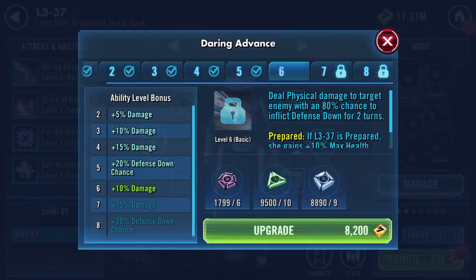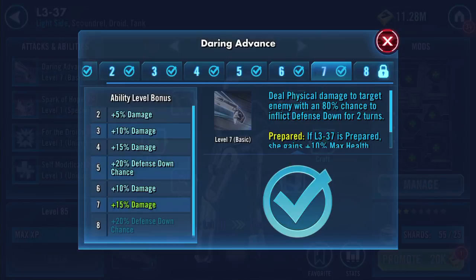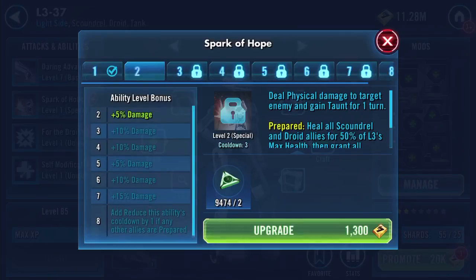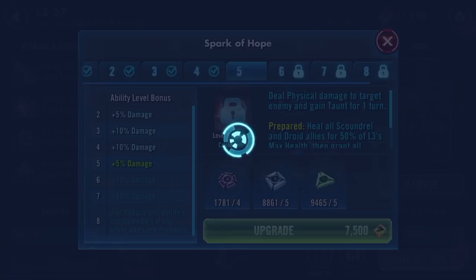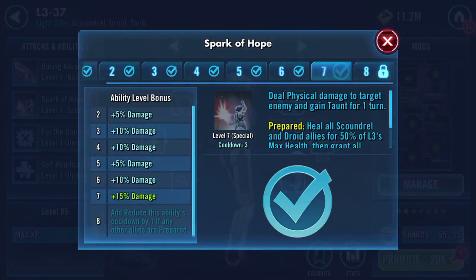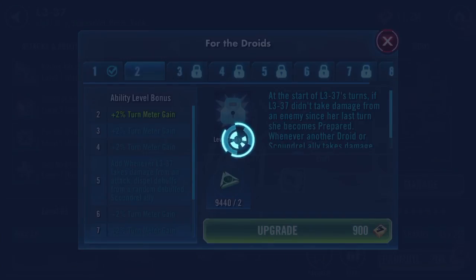We'll go up to gear 7 because I'm hanging on to my omegas at the moment. She's a three-star character — maybe we'll get to four star. We'll go through and do tier 7 and see what she's like and if I can use her in a scoundrel squad. There's an ability that reduces cooldown by one if any other allies are prepared — that's going to be really quick if you run her with scoundrels.